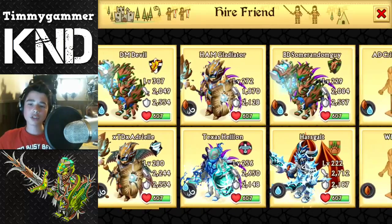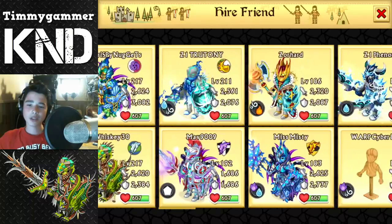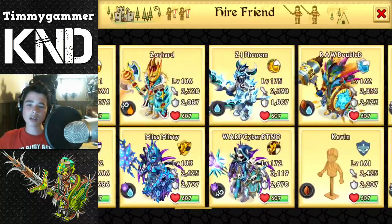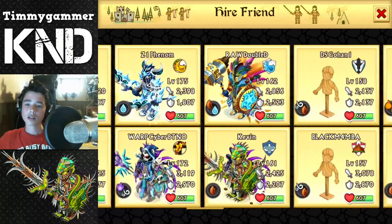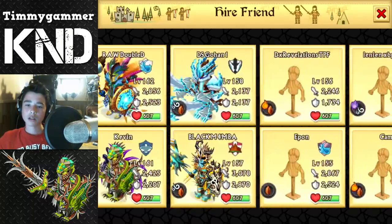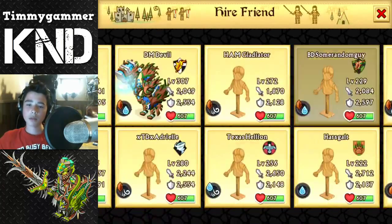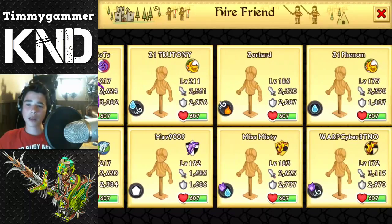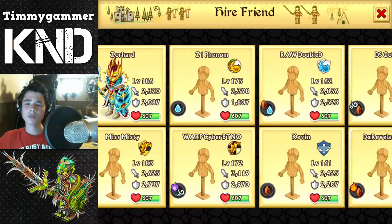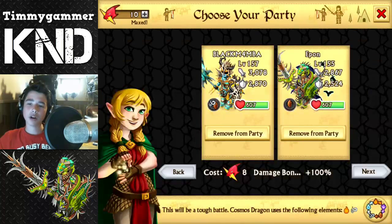Now we are going to choose some of my best friends. Maybe a Cryptid War gear or something, or a Komodo. Black Mamba here — really high stats on the Cryptid War gear, I think it's the plus version. And we are going to take Epon also.